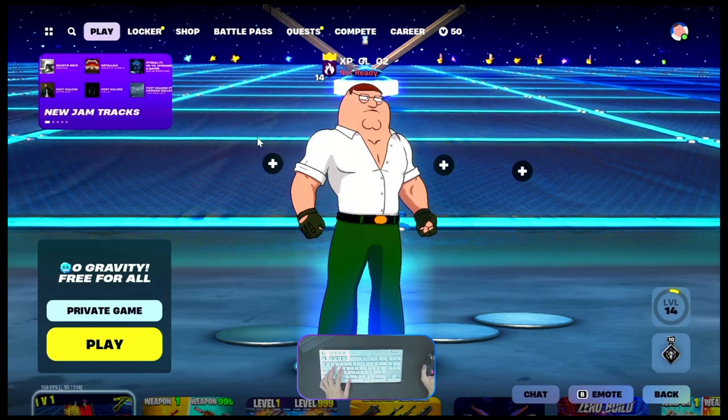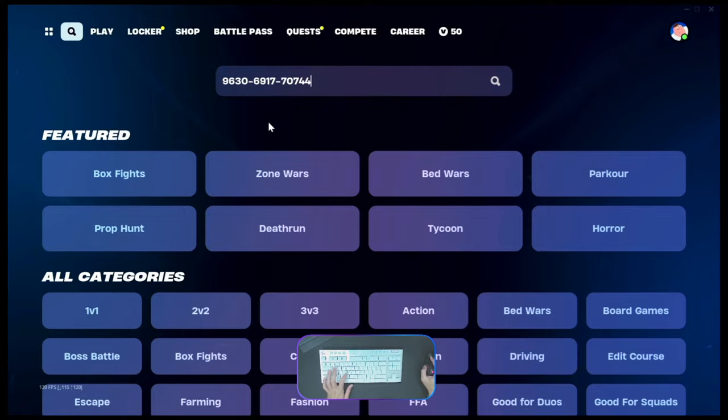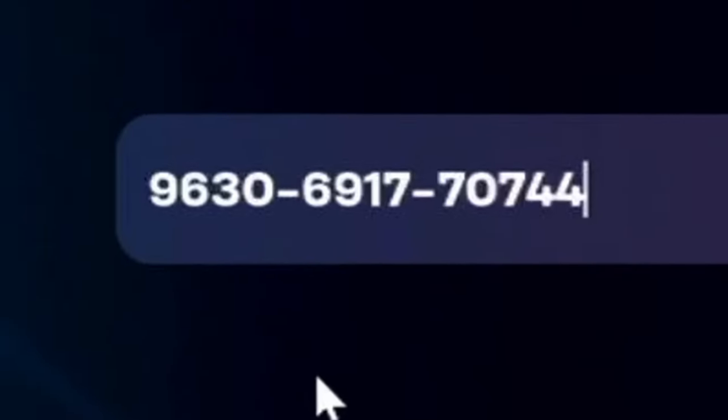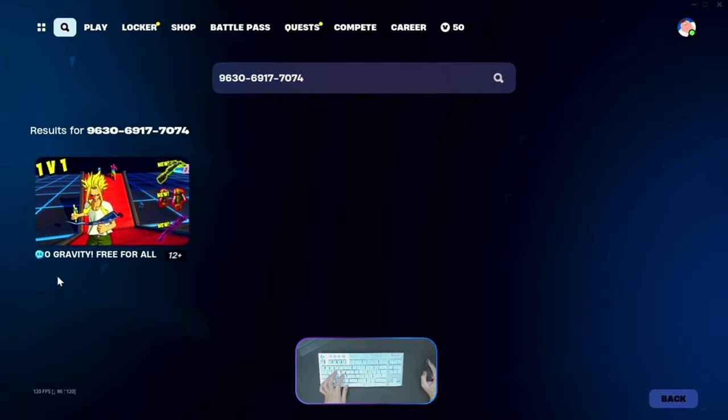Yo, what's up guys, welcome back again with me Abu Faris. Today I will give you the update map code. The island code number is 9630-6917-7074.